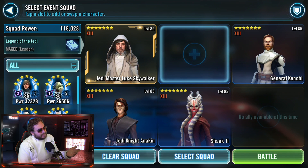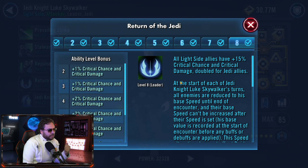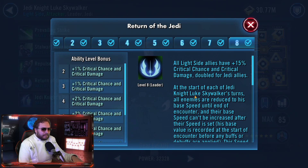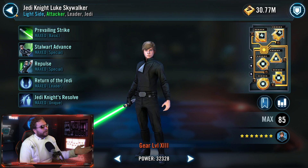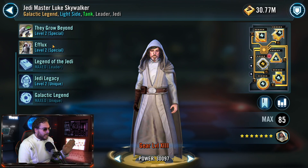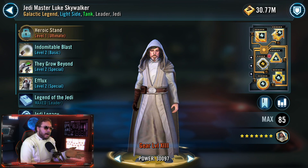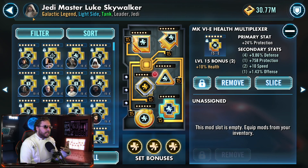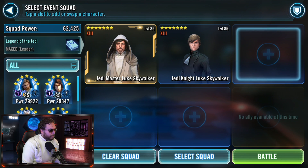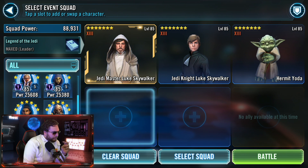I'm going to run Jedi Master Luke Skywalker in the lead. Keep in mind we've shown gameplay of Jedi Knight Luke Skywalker in GeoTB — he's really helpful to slow down the enemy team — but because we're testing a new character, we're putting Master Luke in the lead. I do not have all the zetas; I'm zeta-poor. I don't have the ultimate ability yet — so far we just have Galactic Legend and Legend of the Jedi. I'm modding him for as much protection as possible, because with his lead, as long as he has protection, he is going to be taunting.